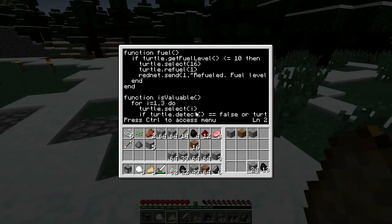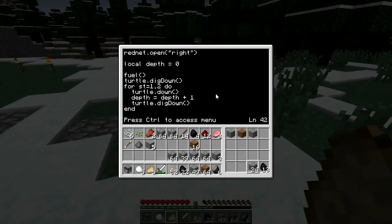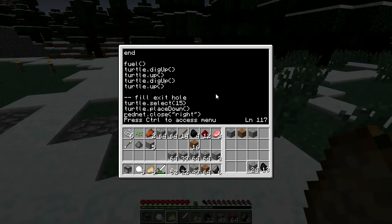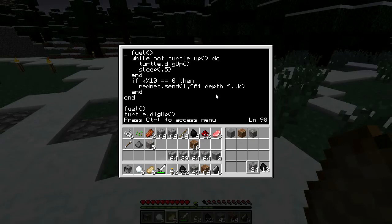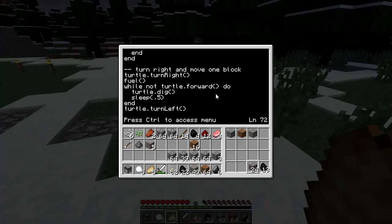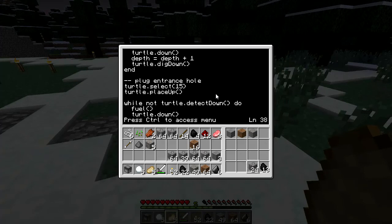What dan200 has added in the latest version of ComputerCraft is computers and monitors that are able to display color. That's really cool and I think it's actually even got me interested — it's going to increase interest in making little games on ComputerCraft computers, because there's now a ton more variety in what you can display.